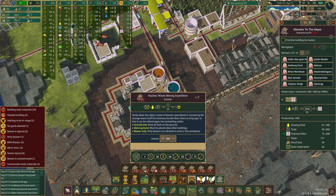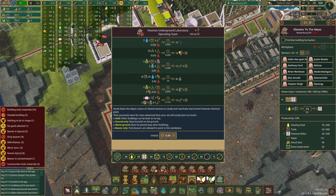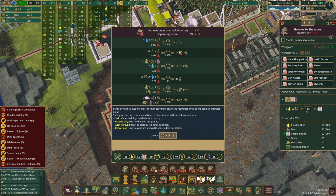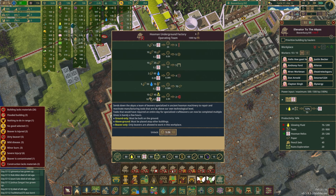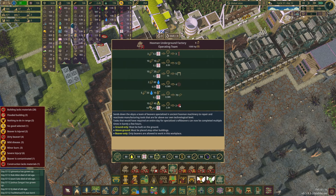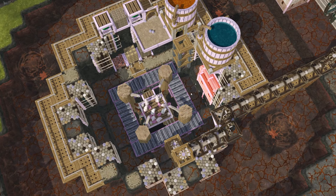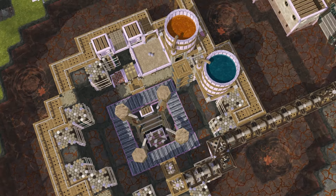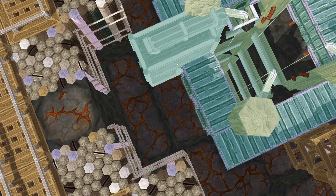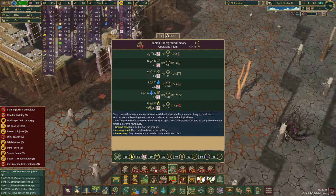15 human relics. To build other stuff associated with this we have to have — depending on what it is — some other stuff. The underground laboratory operating team to make strong alcohol might actually be pretty useful. But I think it's going to have to be the factory one — we have to have 50. So there's still a little bit of time left, but I do want to go ahead and research this. It's 5,000 science but that's going to be fine. This doesn't have another power input so that's good. I'm just going to place that right here, and they just have to be able to build it.